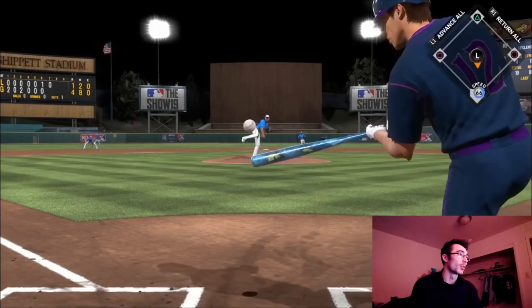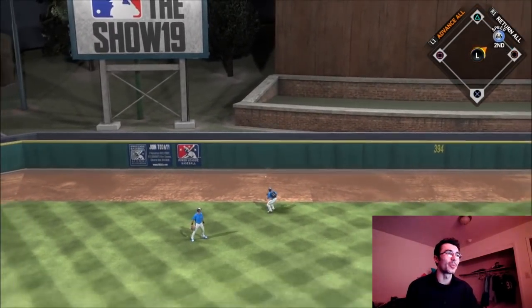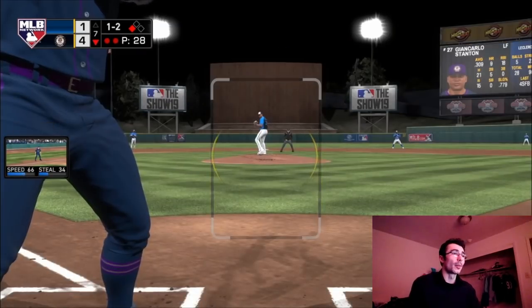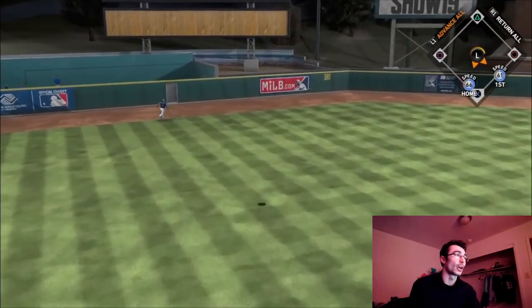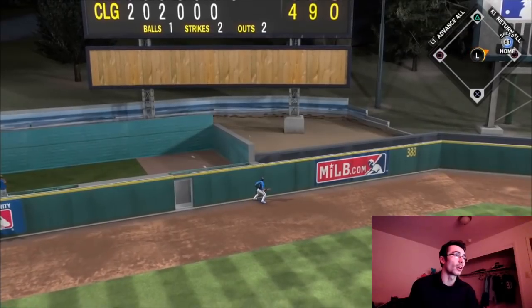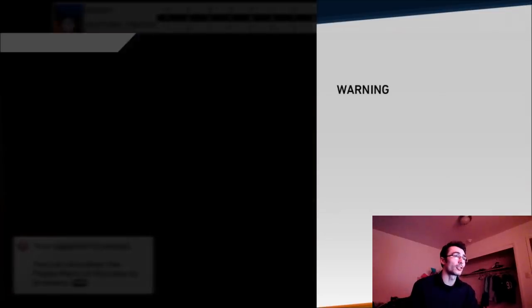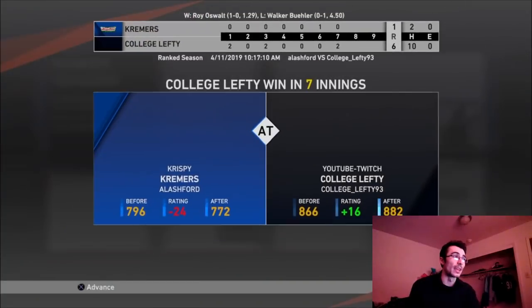Steve Finley sends another one off the wall in deep center field. I knew I was going to pick up Steve Finley, but the reason I didn't choose him as my special edition diamond was because I wanted to try out Ricky Henderson. With cards like Kerry Wood and Chipper Jones looking intriguing, I wanted to try a couple of other guys first. Either way, Finley is going to be on my team — whether on the bench or in the outfield.